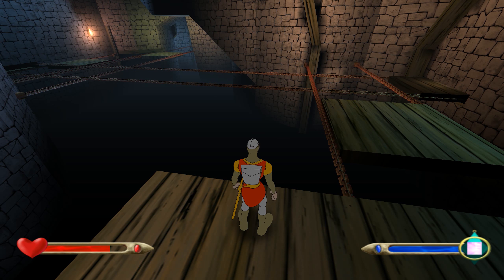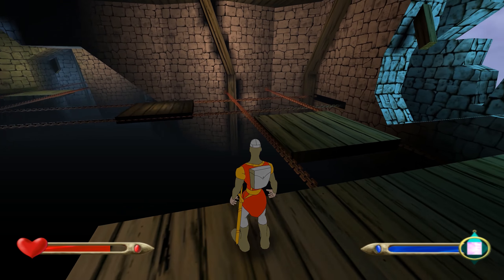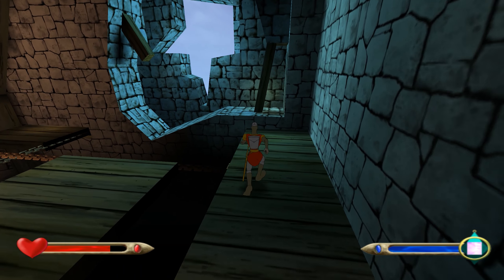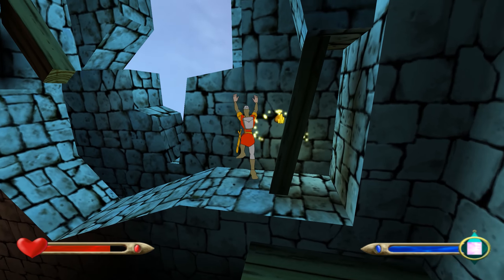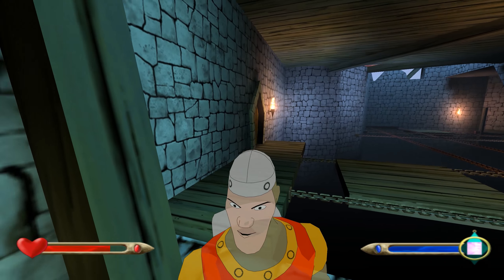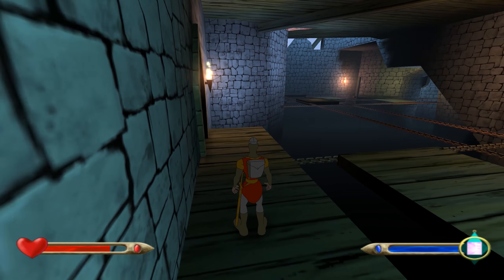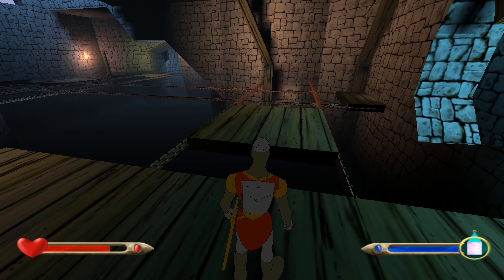Here we are in Platform Madness. First of all we've got to think about treasures — there was a bag of gold hidden behind this beam here, and you could just make it out as the camera first spun around as we entered the room.